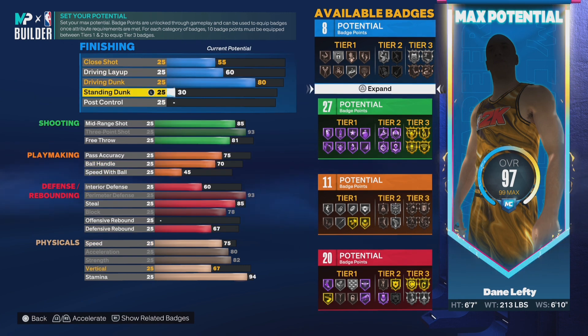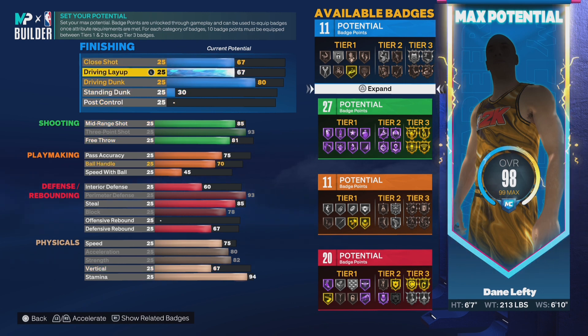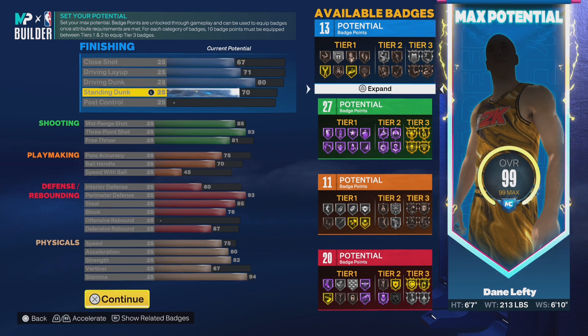Now let's finish out with the finishing. Close shot we went with a 67, driving layup we went with a 71, and then standing dunk we maxed it out at 70. So take a look at this build, ladies and gentlemen — this is the ultimate 3 and D build.